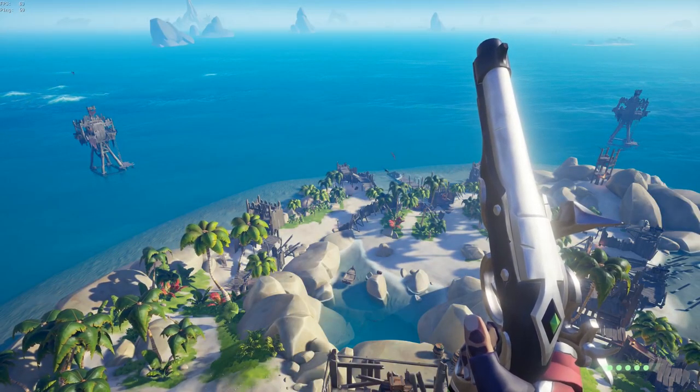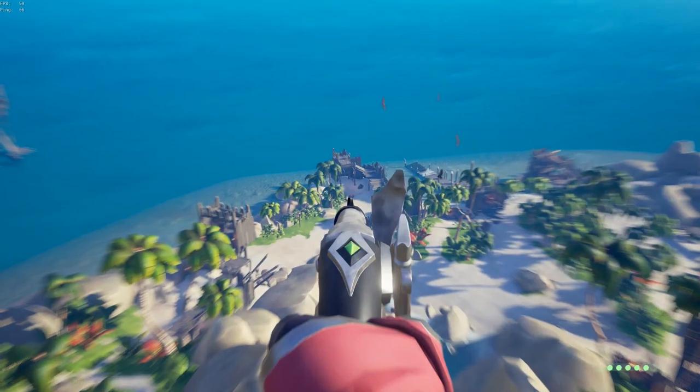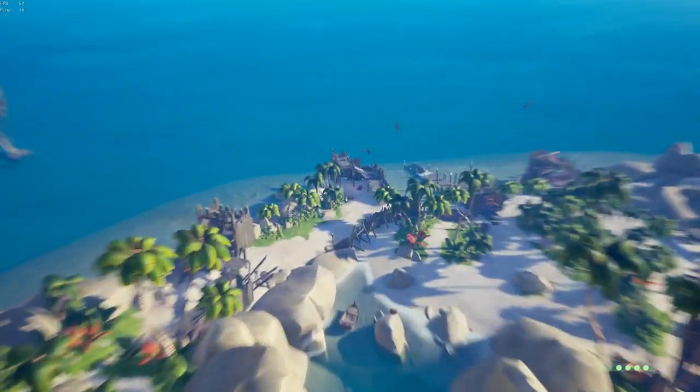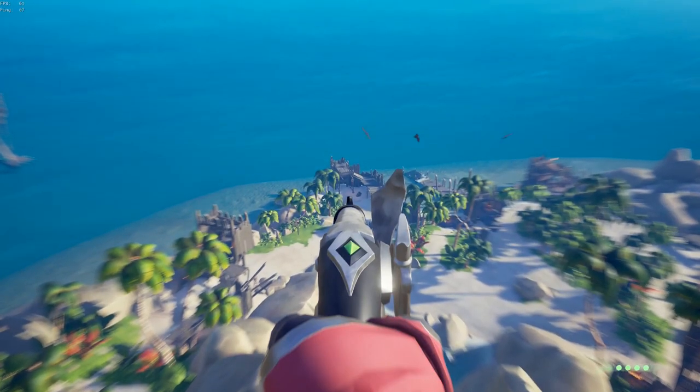Next up is aiming your pistol. The pistol actually has bullet drop after a certain distance, so if you're trying to shoot a target that's far away, you're going to have to compensate for that. Make sure you aim a little bit higher than you normally would.